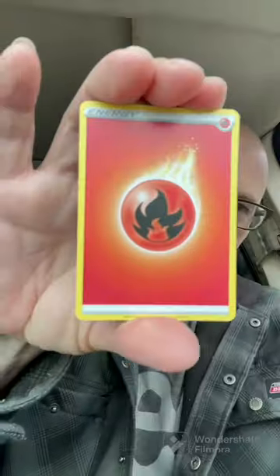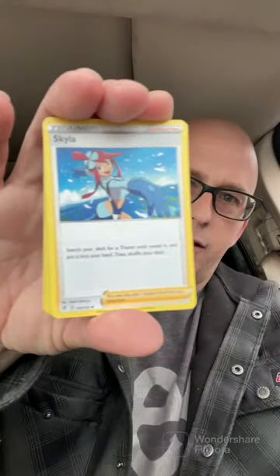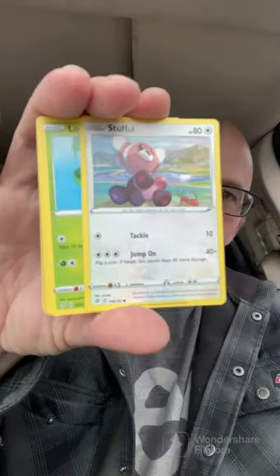All right, we're gonna crack into the Rebel Clash. Here's your code card — and one, two, three, four... are we gonna get it? Fire energy. All right, we got a couple more, let's see what we get.